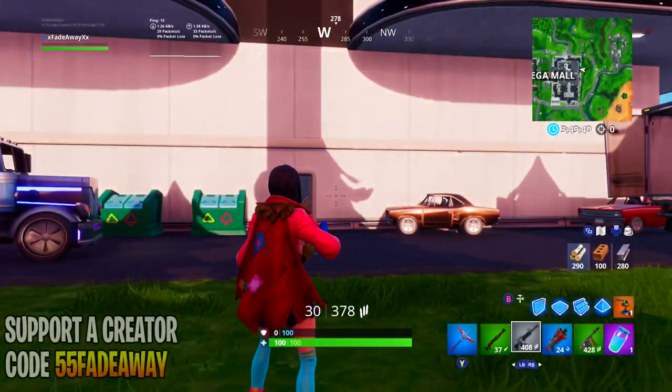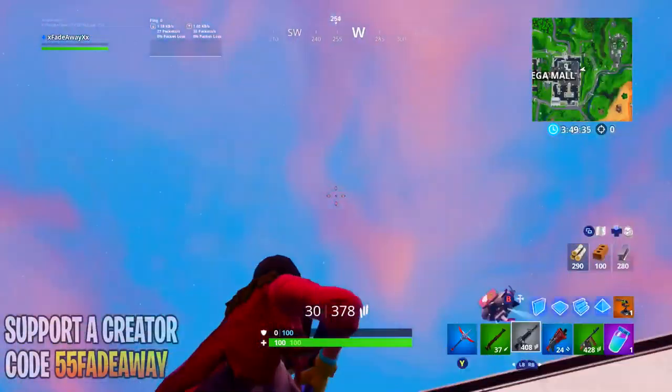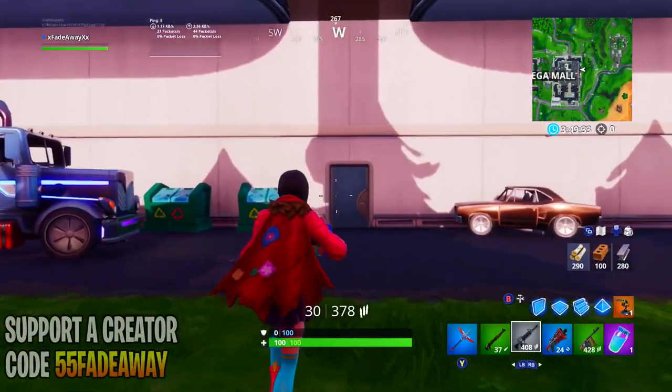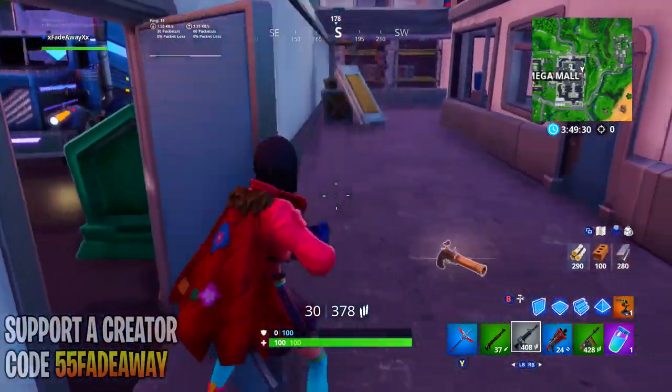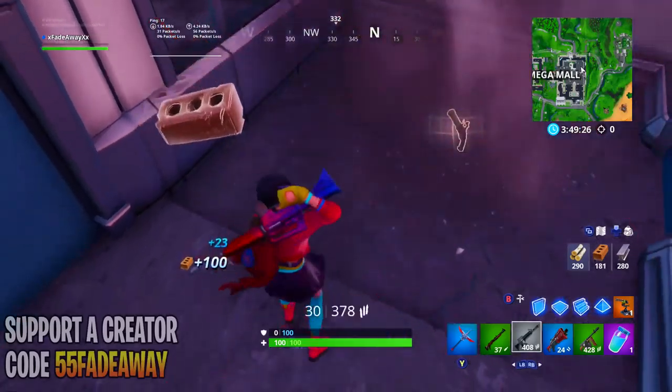To do this glitch, all you want to do is make your way to where I am at, by Mega Mall in the back of the mall area. Go through this door and break this platform where I break it. Now once you do that, as you can see, there is a piece of ground that you cannot break and can't see through.